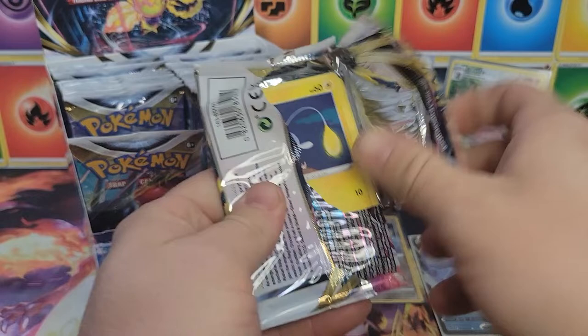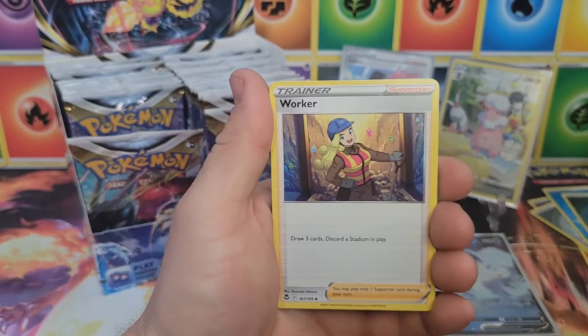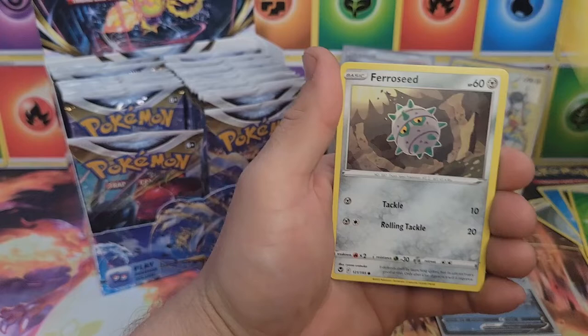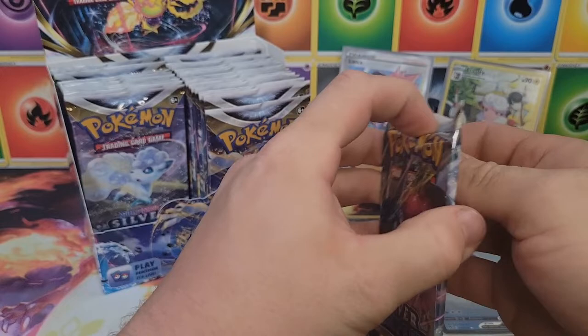Keep it flowing! We did an actual Radiance opening this last Sunday — wanted to do a quick Radiance opening and opened some more Silver Tempest as well. Feel free to take a look, I'll link it in the description. Sunflora, Pikachu, Ponyta, Venonat, reverse Chimecho, and a Malamar non-holo.